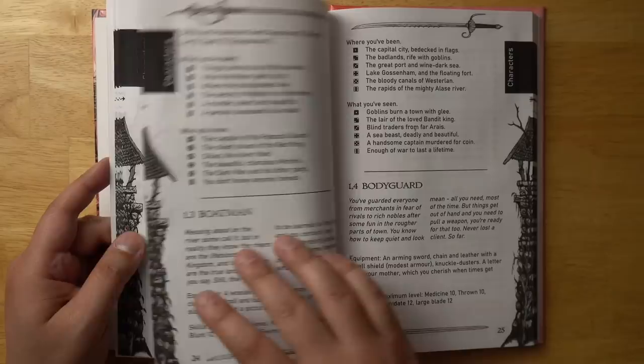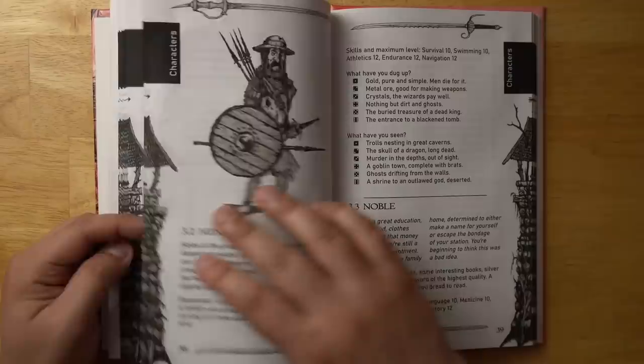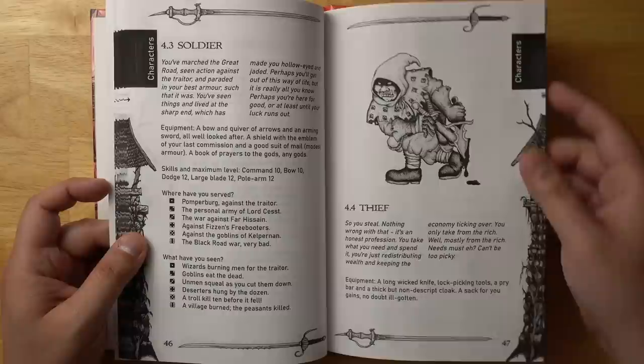The careers include agitator, beggar, boatman, bodyguard, bounty hunter, entertainer, footpad. I really like the art — it really does get that feel of old-school British role-playing. There are also hunters, miners, and initiates. Most of them are just fairly low-level characters — no one starts really high level. There is a way to get more powerful advanced careers later on, but you certainly can't get those at the beginning. You have to work your way up. For example, you can't just be a wizard starting out — you start as a wizard's apprentice.